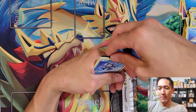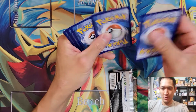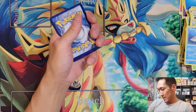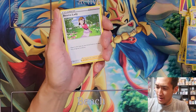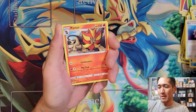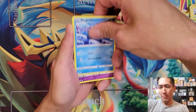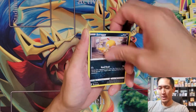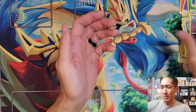Evolving Skies is last for the Zacian box. Three Water Energies in a row — wow. Pulls: Romelady, Moon/Sun Badge, Cryogonal, Petilil, Burmy, Drowzee, Scraggy, Reverse Rare Wishiwashi, Pangoro Non Holo. Moving on to everyone's personal favorite — the Mewtwo V Union box.